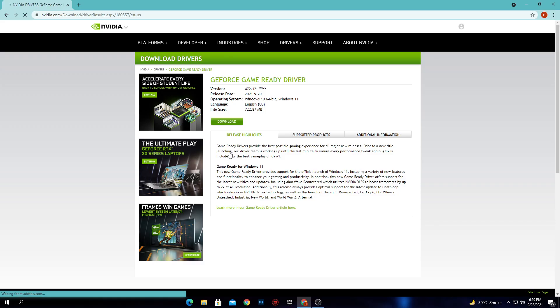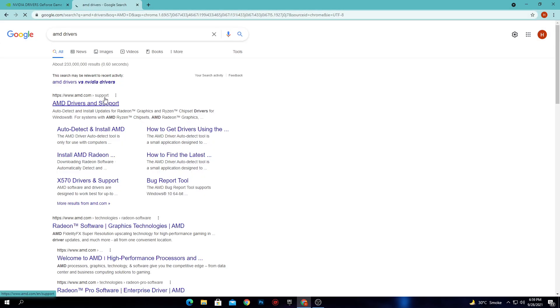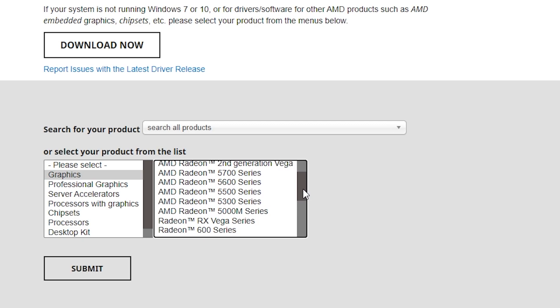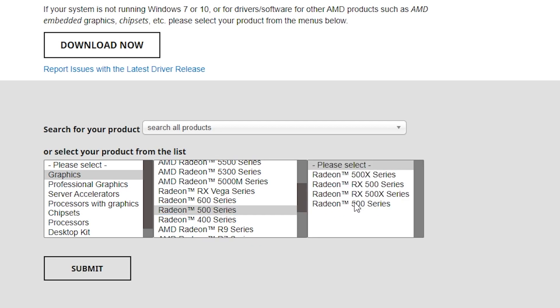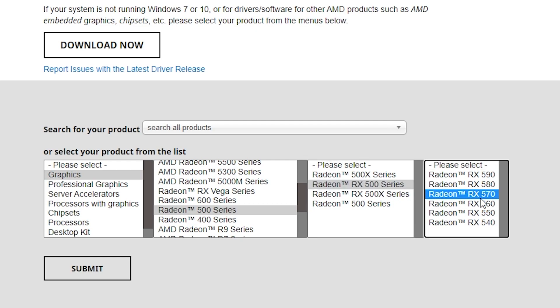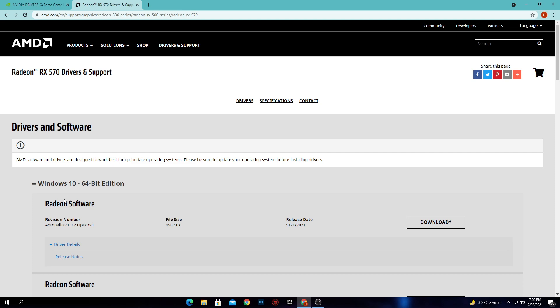For AMD GPU drivers, open a new tab and type 'AMD drivers.' Open the first link. From there, select your GPU model — for example, if you have the RX 570, select Graphics, then Radeon 500 series, then the RX 570. Click Submit and download the driver for your operating system, such as Windows 10 64-bit. Install it on your PC, then move to the next step.